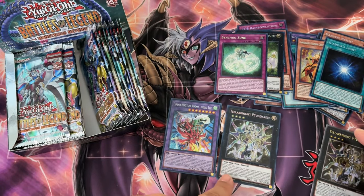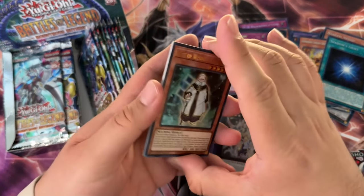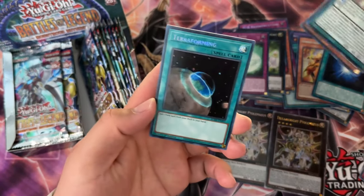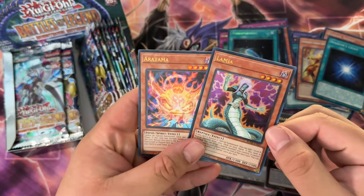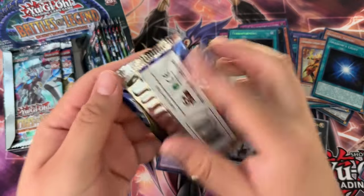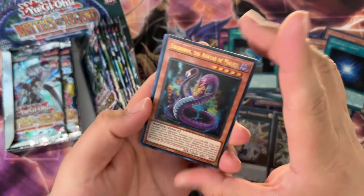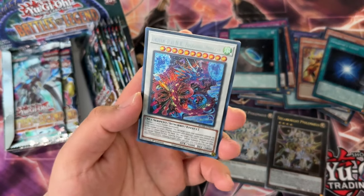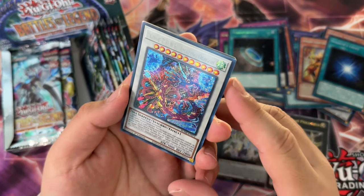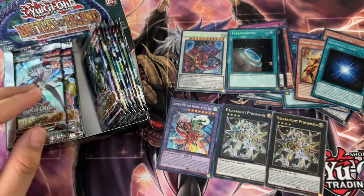Synchro Zone is just a really good generic card. We also have another Teller Knight over here — kind of funny. Terraforming — hell yeah! Did we pull Terraforming in the other box in the same slot too? Avatar of Malice, a lot of cool looking reptiles in the set. Then we got Yukio Punk, Amazing Dragon, and Promotion — I think Promotion is Earth Warrior support.